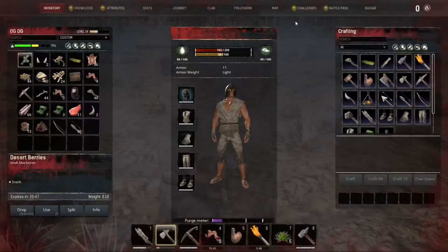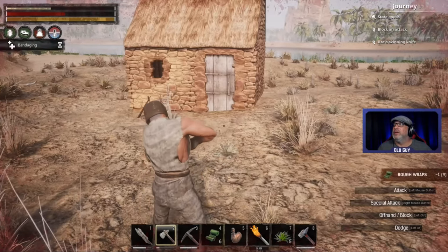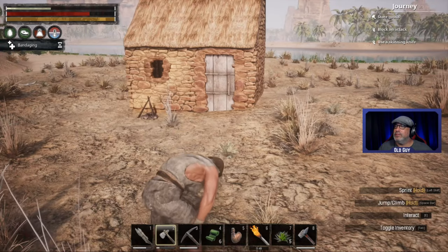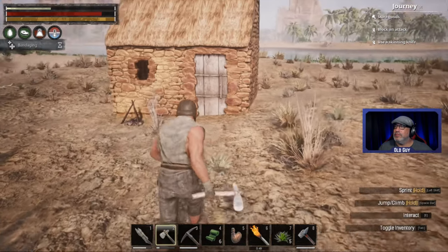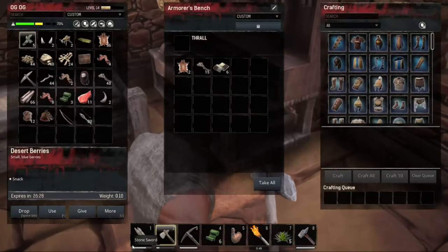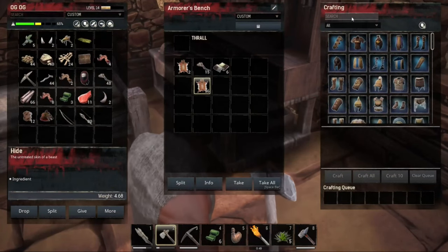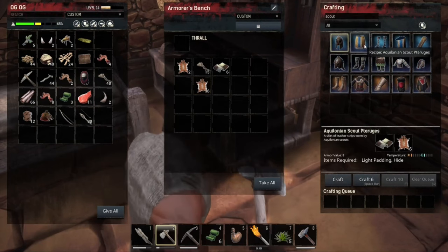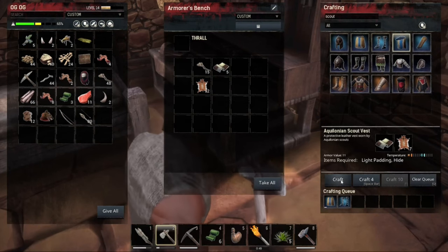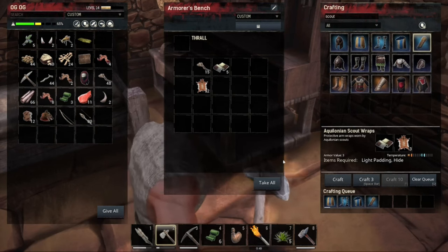And I am wounded here. Let's go back into here - we're going to put this in and we're going to do scout here. Half one of those, half one of these, half one of these - and what is this one here? Wraps - one more, let's do all this.